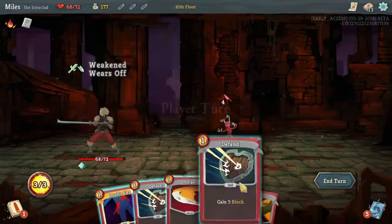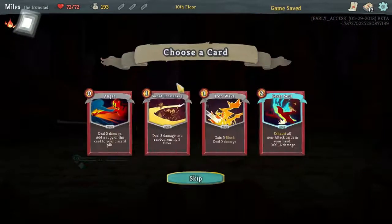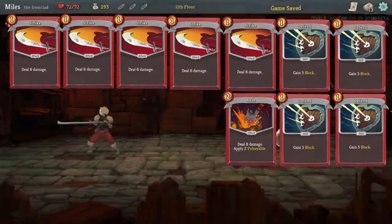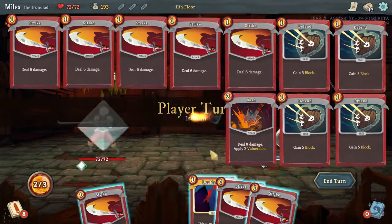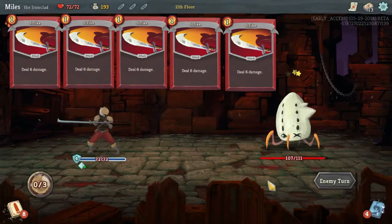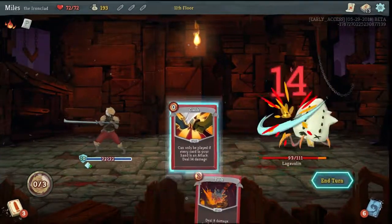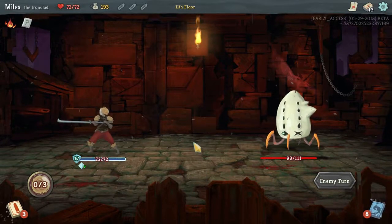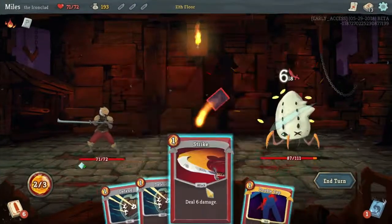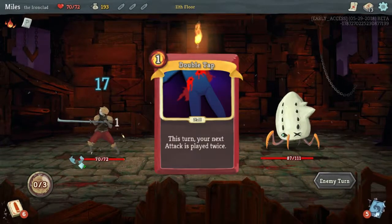The Ironclad usually specializes in dealing massive damage to enemies, either super quickly using cards like Strength, Bludgeon, and Flex, or dealing moderate damage and blocking as much as possible to preserve health. My favorite way to play is to remove as many basic blocks and bash as possible, then grab as many Clash cards as I can. Clash cards cost 0 and do 14 damage — however, if you have any non-attack card in your hand you can't play them, so status cards and curses will disrupt the deck, making it very risky. I also try to take a few Metallicize cards for permanent block, and maybe Double Tap if I can find it.